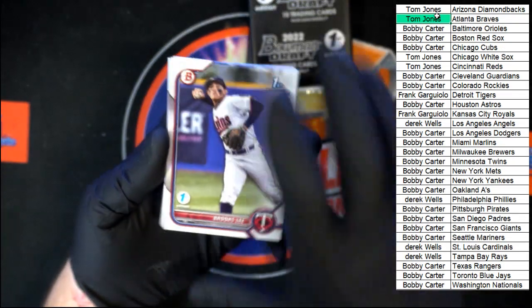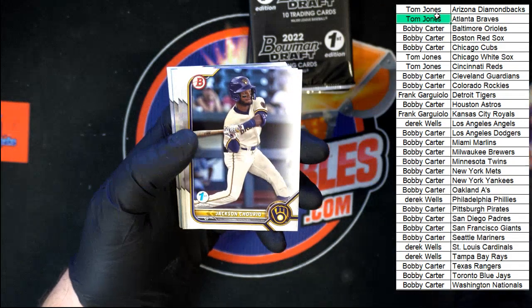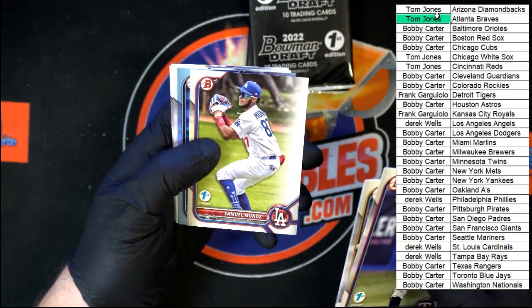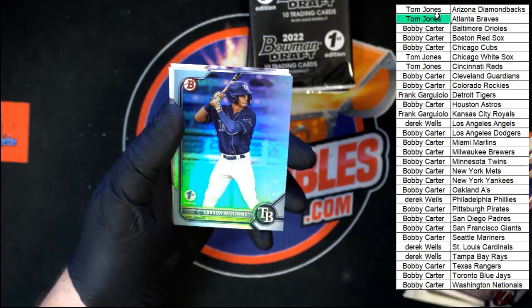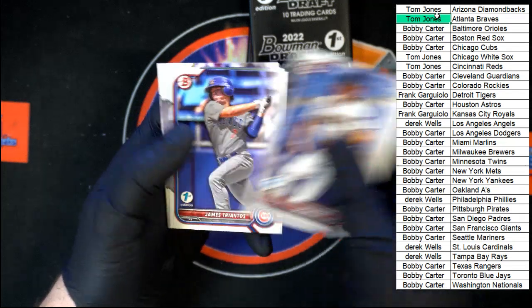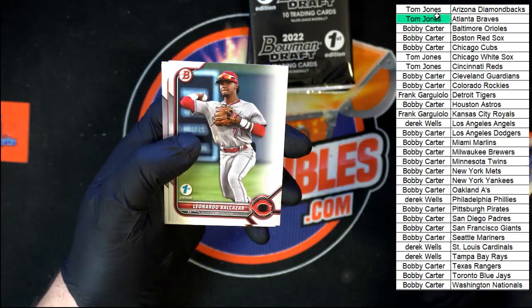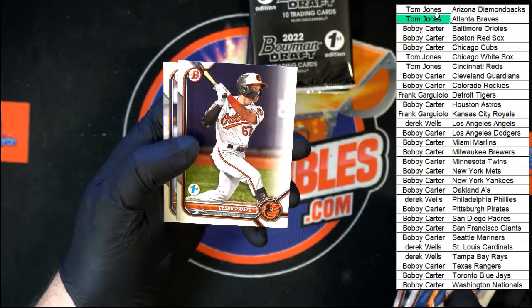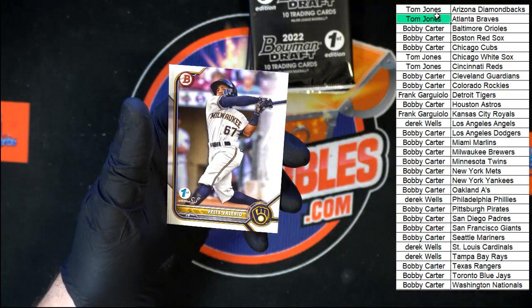Brooks Lee for the Twins, Churio for the Brewers, Richie for the Braves, Munoz for the Dodgers, Carson Williams going to Tampa Bay, Dylan Ray for the Diamondbacks, Triantos for the Cubs, Balsasar for the Reds, Prieto for the Orioles, and Valerio for the Brewers.